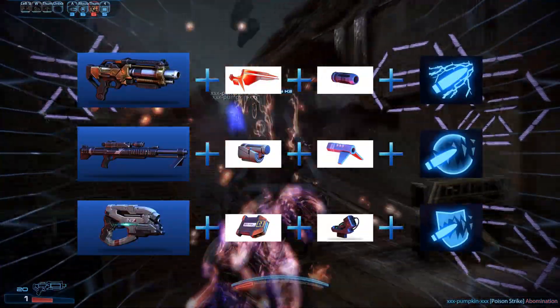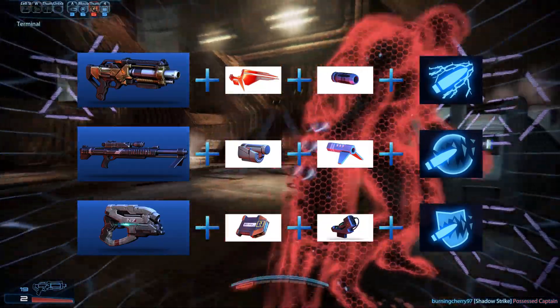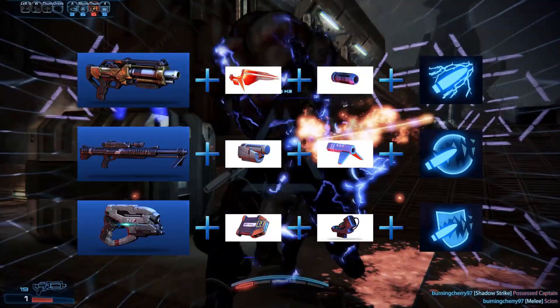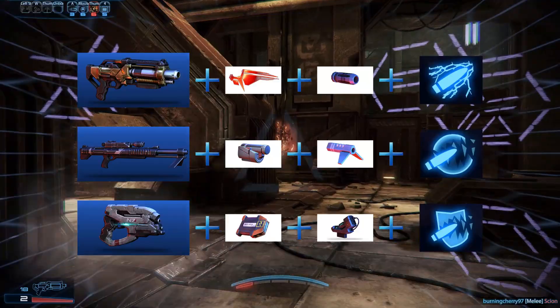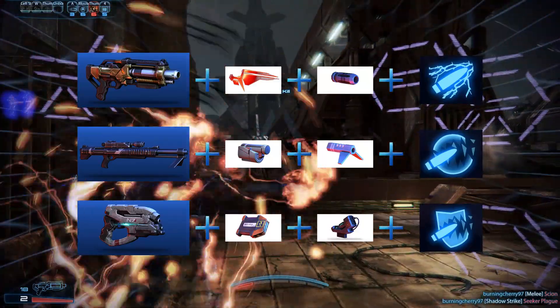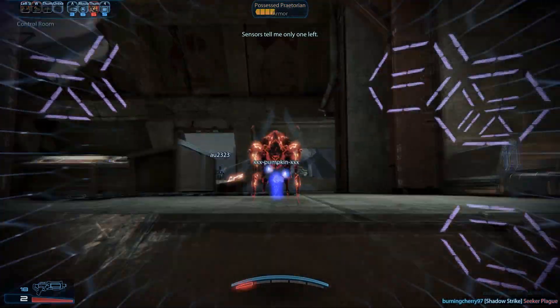Example weapon setups: Wraith with Omniblade, high velocity barrel, and disruptor ammo; Black Widow with piercing mod, high velocity barrel, and phasic ammo; Eagle with melee stunner, power magnifier, and armor-piercing ammo. This class works best against Cerberus and worst against Reapers.